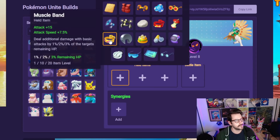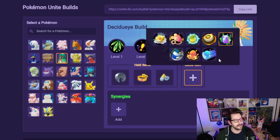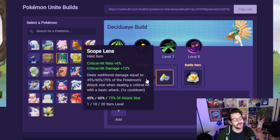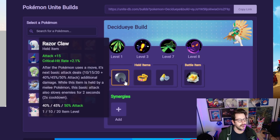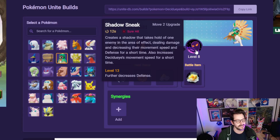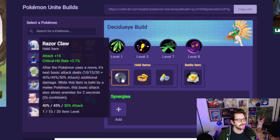Item-wise, we're probably going to see a Muscle Band, a Razor Claw, and a Scope Lens. Battle item, whatever you like — I run an Eject Button on just about anybody. So with all the basic attacks you're doing, Muscle Band feels like a no-brainer. With that high critical hit rate, Scope Lens and Razor Claw are both really reasonable options. Depending on the cooldowns — we have 10 seconds on this and 12 seconds on this — given that the cooldowns are pretty high, Leaf Storm at 8 seconds, you could probably get away with not running Razor Claw here.